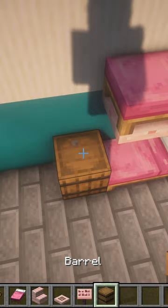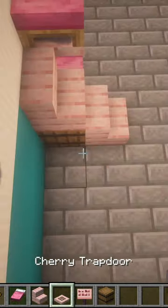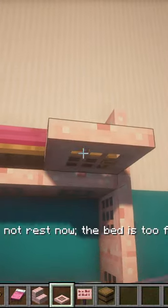Then what you're going to do is take a barrel, place there, then cherry stairs on top, then place three trapdoors here, close them again, and place one trapdoor here.